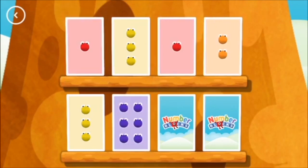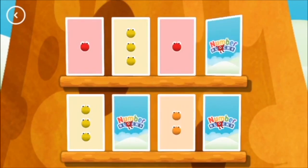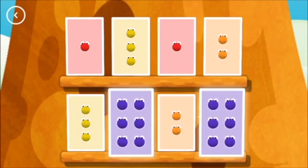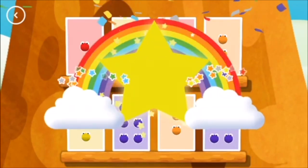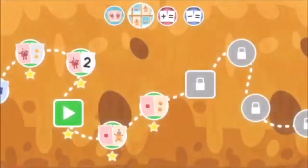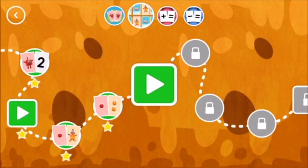Two! Six! Try another card. Two. Two. A match. Six. Six match. You did it. You've earned a star. You've unlocked a new number.